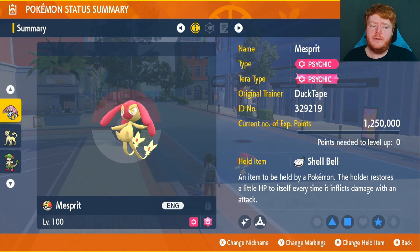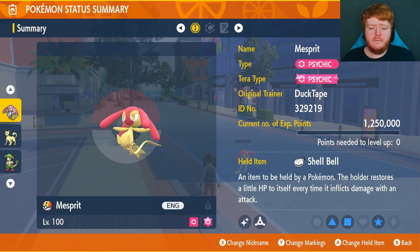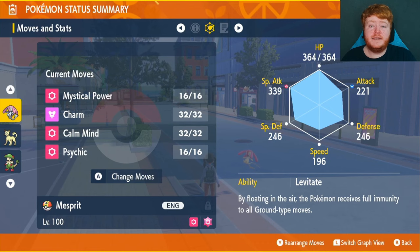We're going to be going with the Psychic Tera type. We're going to be going with the Shell Bell to restore health while we're going through the raid. EVs are going into Special Attack and HP for survivability and damage, and IVs everything except Attack.